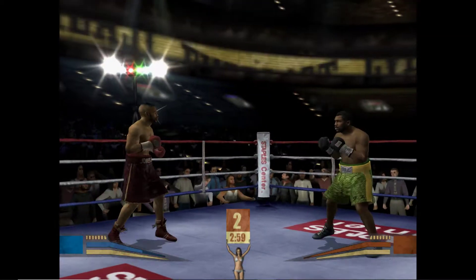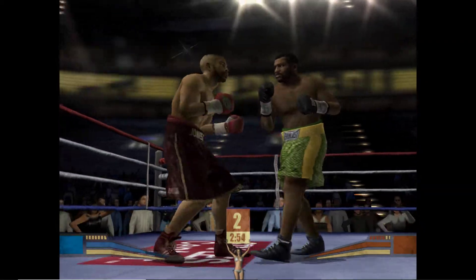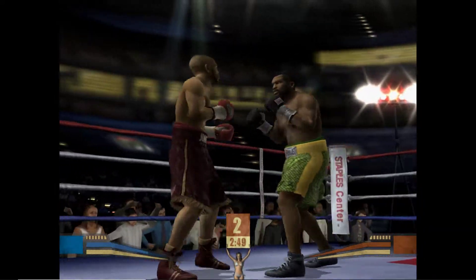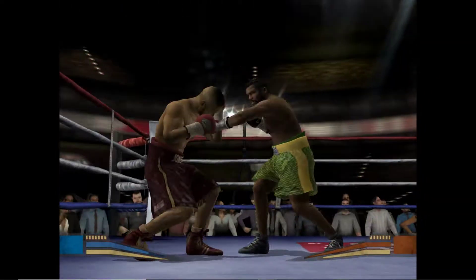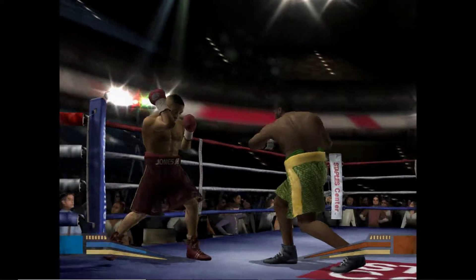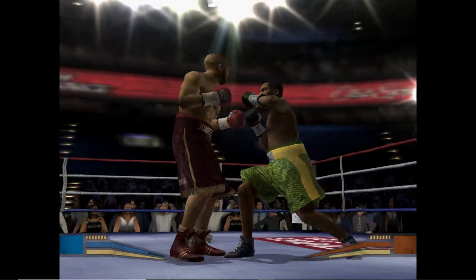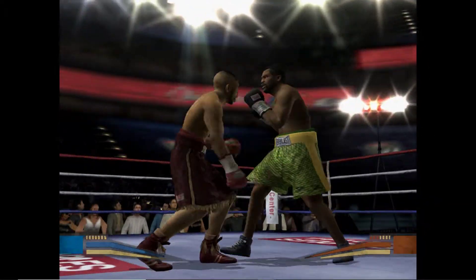The bell sounds and round number two begins. A shot lands for Jones. That was not a very good punch from Frazier. He sticks him with a shot there, sets him up and hammers him. When you're not throwing, it helps if you can make the other guy miss. Nice work by Jones. Excellent punch thwarted by good defensive work.